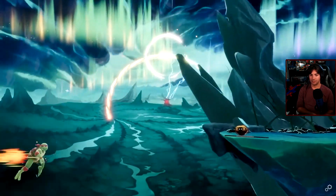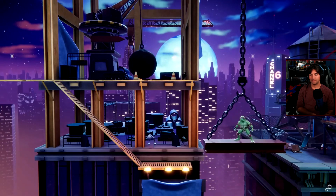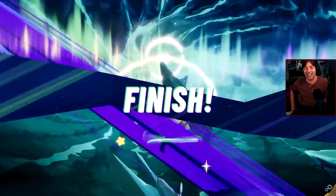Side special. His side special is a quick flip that ends with a powerful kick. It's a great move to use against a shield. Raph has a DP? Get out of here, get out of town.